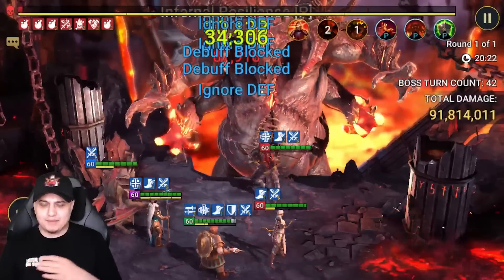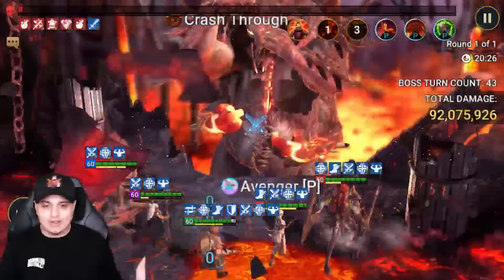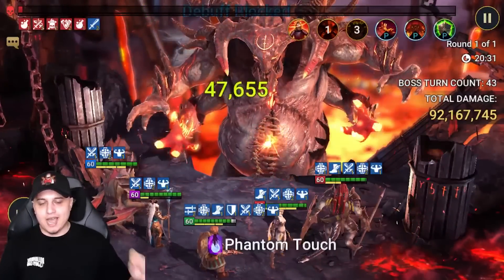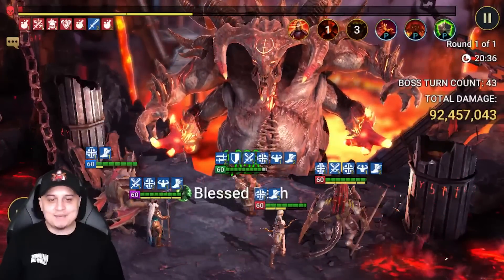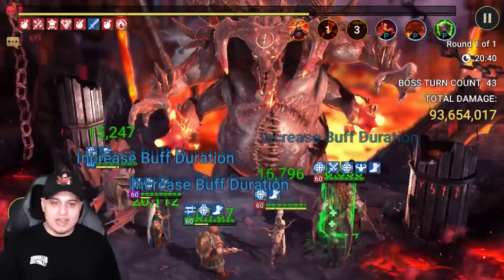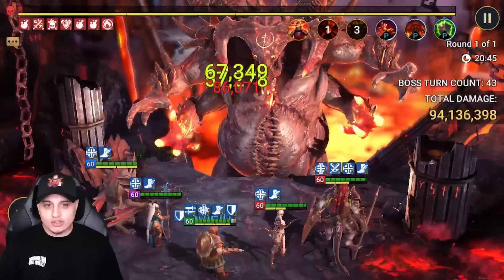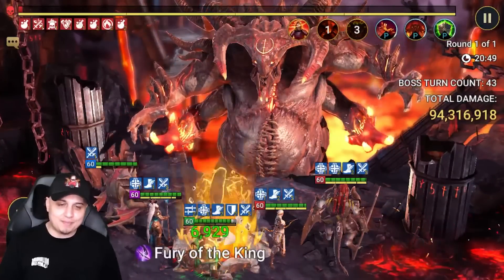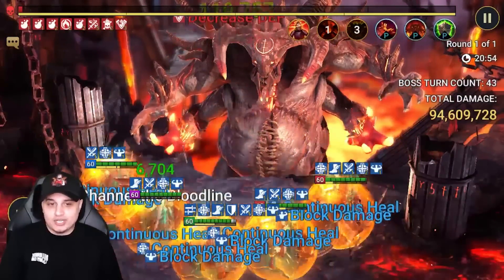I'll explain how to utilize him in more of a traditional-style team and I'll leave one in the description below for anyone who doesn't have an unkillable team — which is completely understandable. It took me a long time to get my first unkillable team; I think it took me two years to finally get Man-Eater, and then we managed to get Demitha from a fusion. But look at this damage — 350,000 per hit — phenomenal numbers, and I'm pretty sure he's gonna do the same thing for you guys as well.